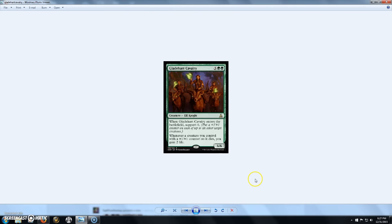Next up we have Gladehart Cavalry, a 7-cost 6/6 Elf Knight. When it enters the battlefield, Support 6 — put a +1/+1 counter on each of up to 6 target creatures. And whenever a creature you control with a +1/+1 counter on it dies, you gain 2 life. It's kind of a meh rare — probably going to be one of those 25-cent junk rares. For 7 mana, I can play better cards if I want to put counters on things or gain life. Not a bad card, but I don't particularly care for it.